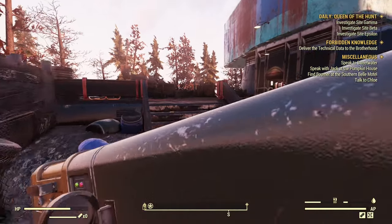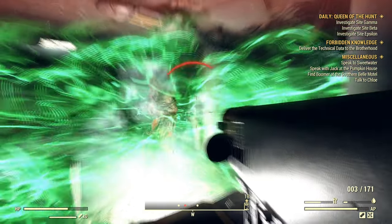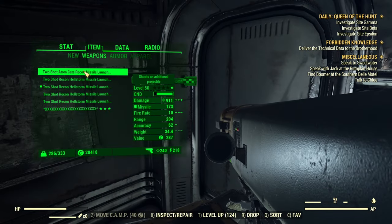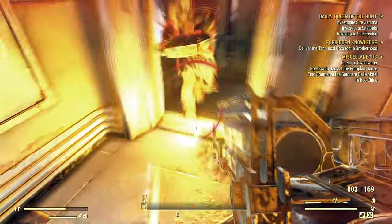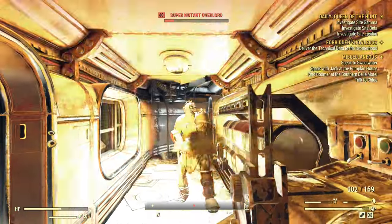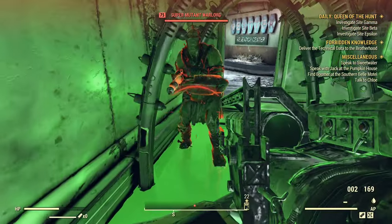First, let's figure out the damage. Level 75 super mutant — if I shoot underneath, he survives. Let me swap back to the regular. If I shoot underneath with the regular, he survives too. That's across all the launchers it seems. The direct hit is better; if you just shoot under the legs, it's not enough damage.